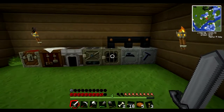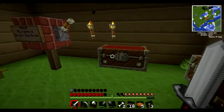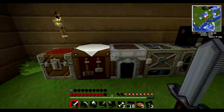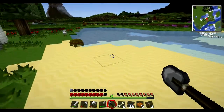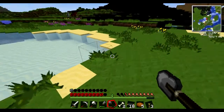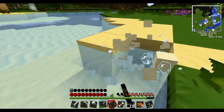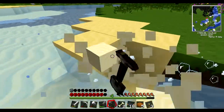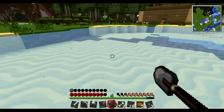We're gonna make a bunch of these which we need more glass for. We have some but I need more sand - I only have three. I'll get a few more pieces right now, I just don't want to tear up all the sand right next to my house. Okay, now we have enough sand.